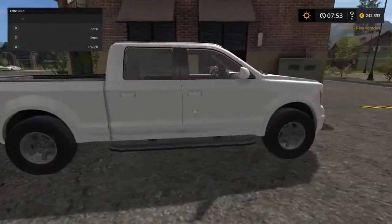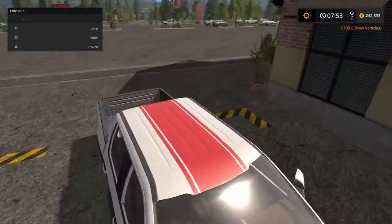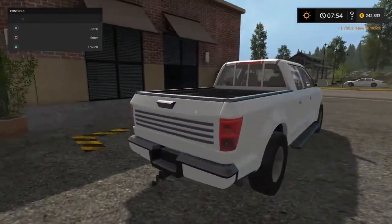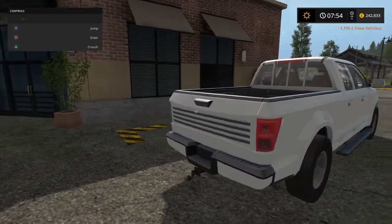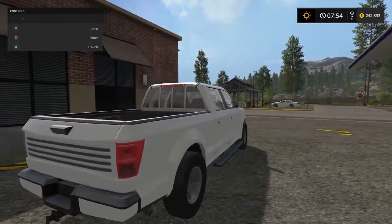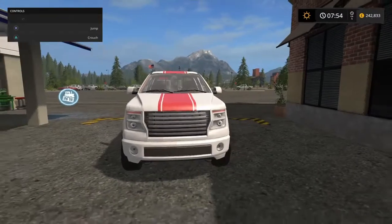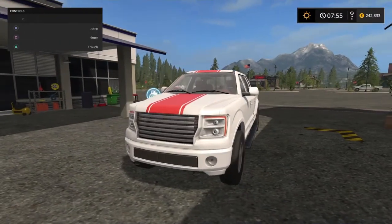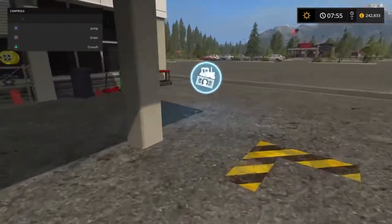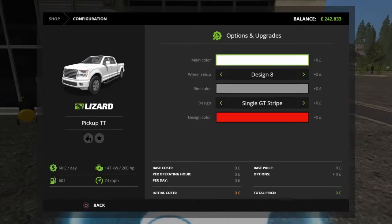Single GT stripe seems quite obvious and it is obvious, but let's have a look anyway. So the single GT stripe is just that — single GT stripe up over the top. Does it go down the tailgate as well? No. So there you go, that's the single GT stripe. Actually, it doesn't look too bad in white and red — I'd probably have to change the wheel colour if I was going to do that. So that's the first one — single GT stripe.